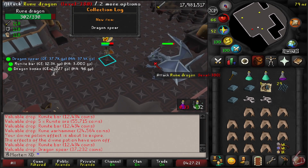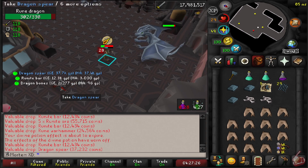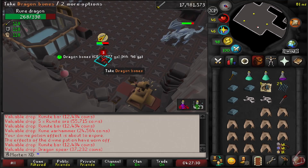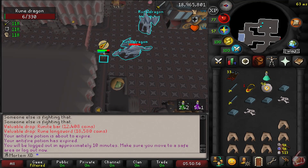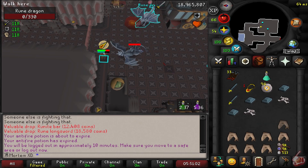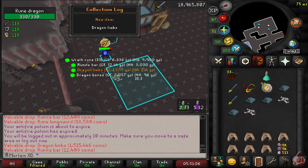After obtaining our dragon crossbow, the next day we went to Zulyana as planned. I didn't record it but we did it live — we ended up getting the Serp Helm. Ten kills later we got the Armadyl Crossbow, which led us into going to Bandos and getting the Bandos chestplate all in one day. It was most definitely our luckiest day on RuneScape, by far.